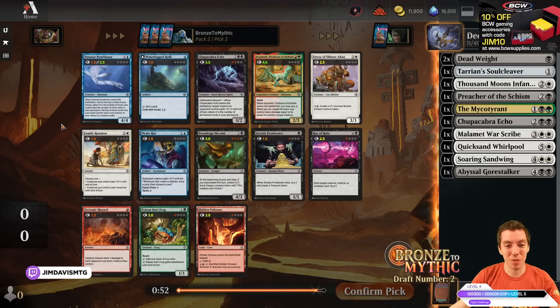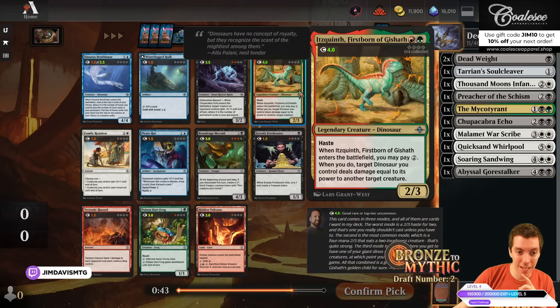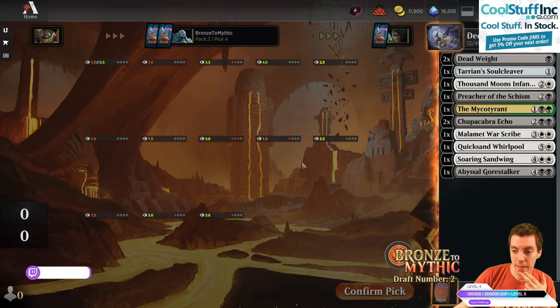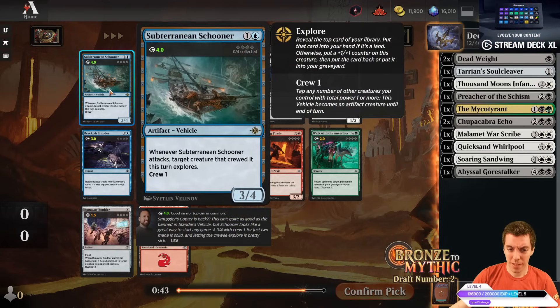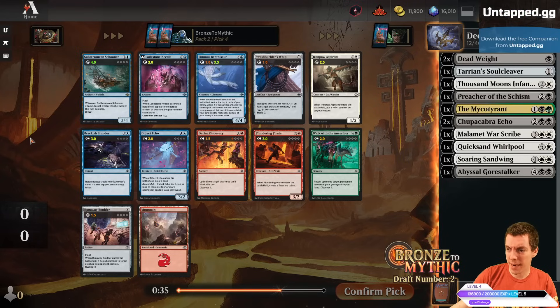We got another Chupacabra Echo, which is awesome. We'll be looking for mana fixing here. Echo's great — happy with the Echo. Double Chupacabra Echo, double Deadweight — it's pretty nice. A late Schooner here. This card's awesome — Subterranean Schooner's a phenomenal vehicle. It's just a 3/4 Explorer, really good card. Our white cards are not super exciting at this point.